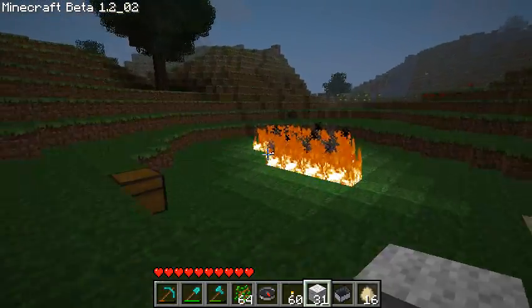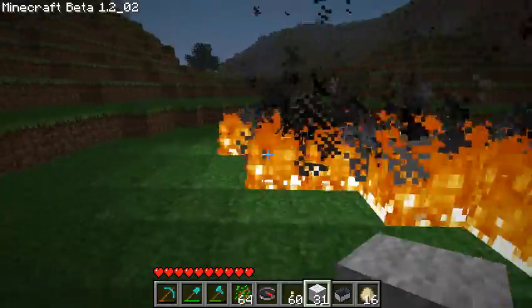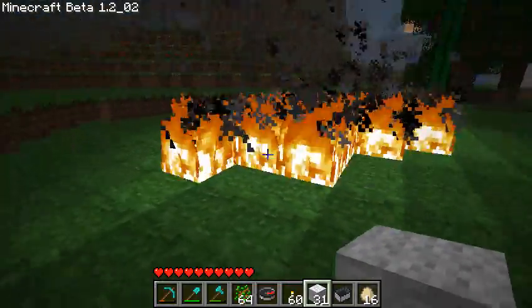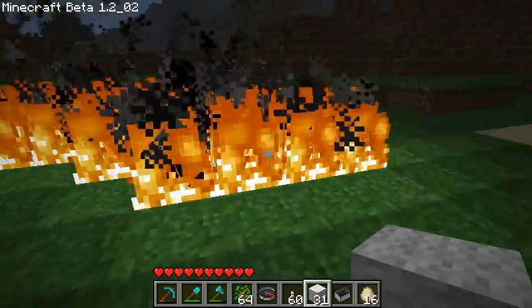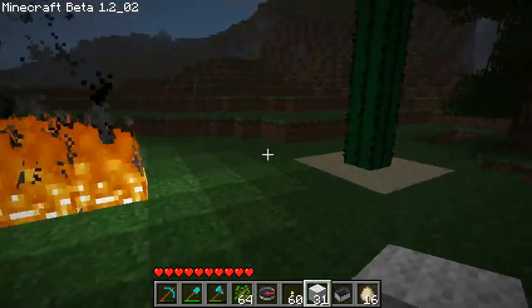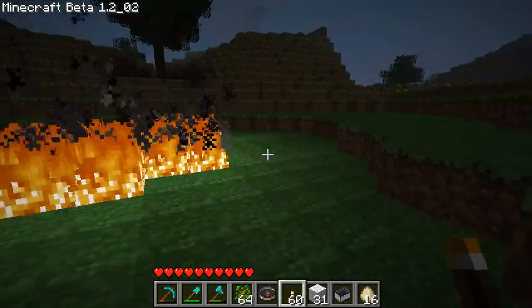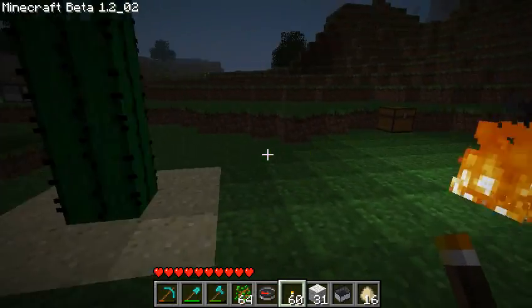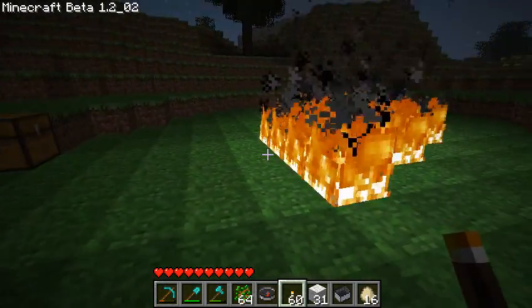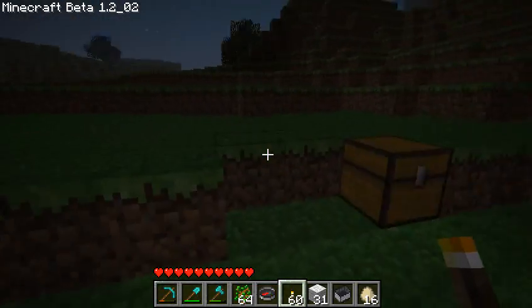Over here is another very simple way to kill animals. Really you could just make a simple fire like one of these — I decided to just fill in this whole area. It was a little depression, so I filled it full of fire. It's amazing how well this works: when there are animals around, they'll just wander into the fire and die, and then leave you their pork or leather or whatever. It's ridiculously stupid, but yet effective.